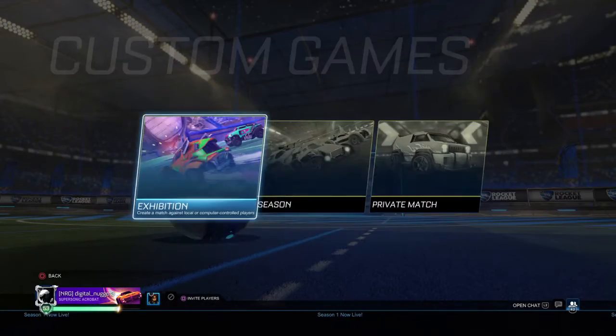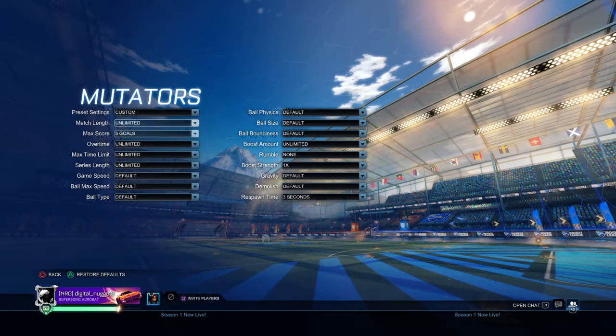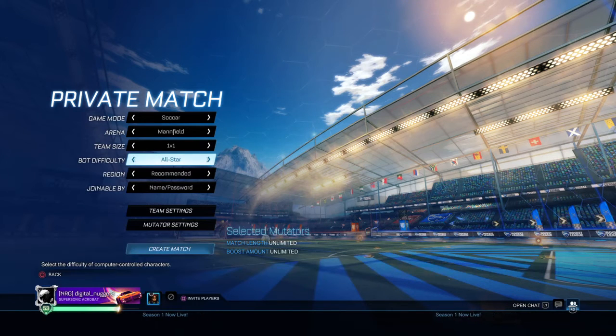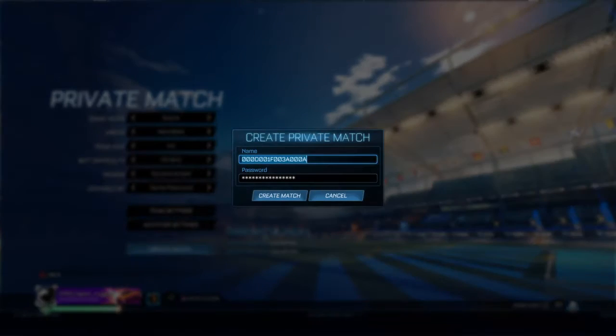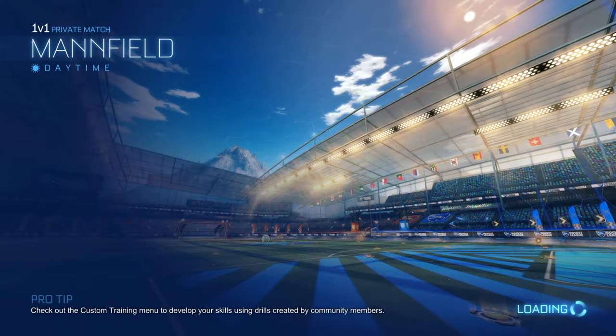So let's see if we can begin — custom, private, create. All right, so I need to create a party — party only if you just want your teammate in. All right, she'll be joining in right now.